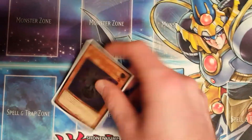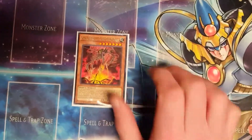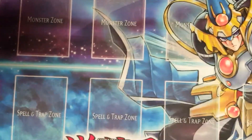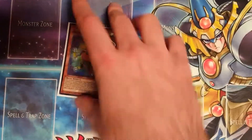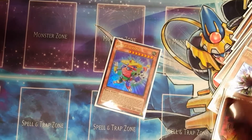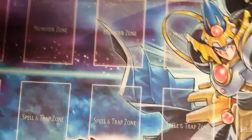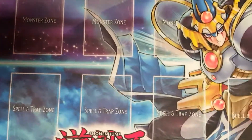One Glow-Up Bulb — you can send it pretty easily to the graveyard and consistently special summon it in this deck. One Kumongous — it's a Kaiju, you can recycle it in this deck, it's pretty okay. One Block Dragon — you're playing a lot of Earth monsters, so you can make use of the Crawlers in your graveyard. Almost all the monsters except World Armor and Gofu are Earth monsters. When Block Dragon leaves the field it searches another one, so it's not bad.